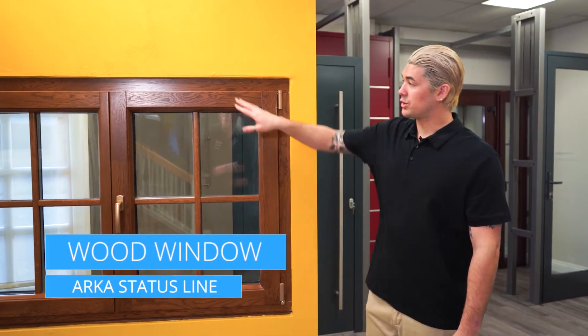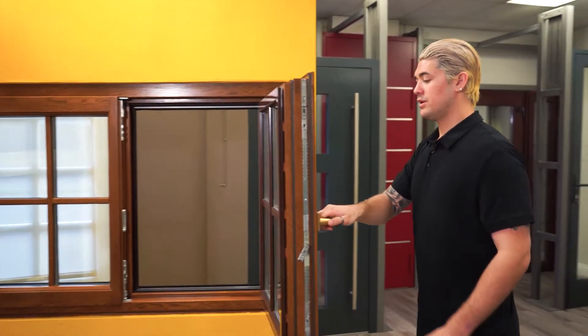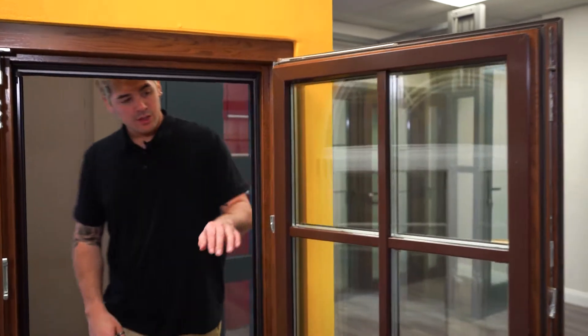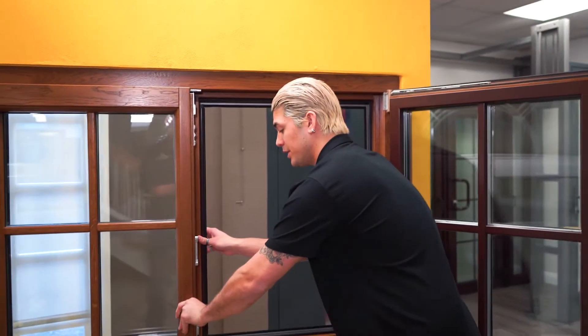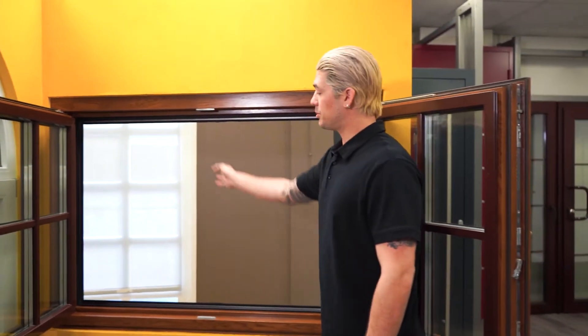This is Arca's status line with original wood on the inside and aluminum clad on the outside. What's so great about this window is that when you unlock it and open it, it doesn't have a pillar in the middle, so it's completely open.